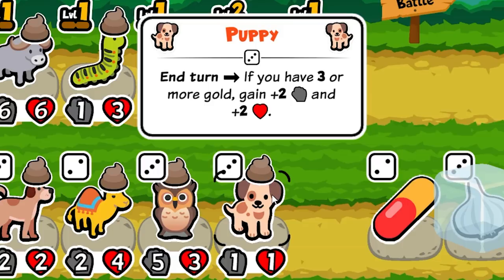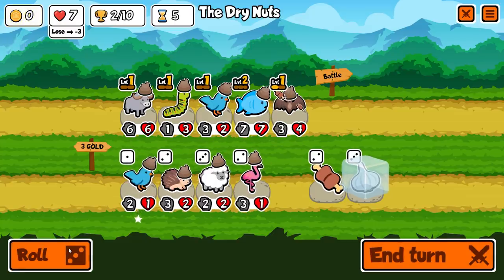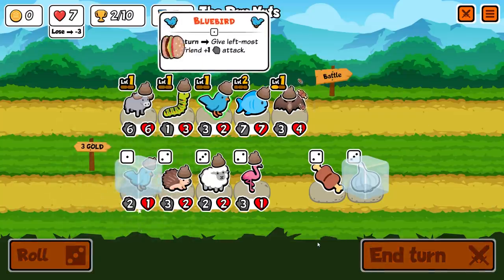That's an easy way to spend three gold to get plus two plus two every single turn. But I would only do that if I had a swan, and I don't have any swans. So maybe we save this bird dad here. But for now, let's see how this lineup does.